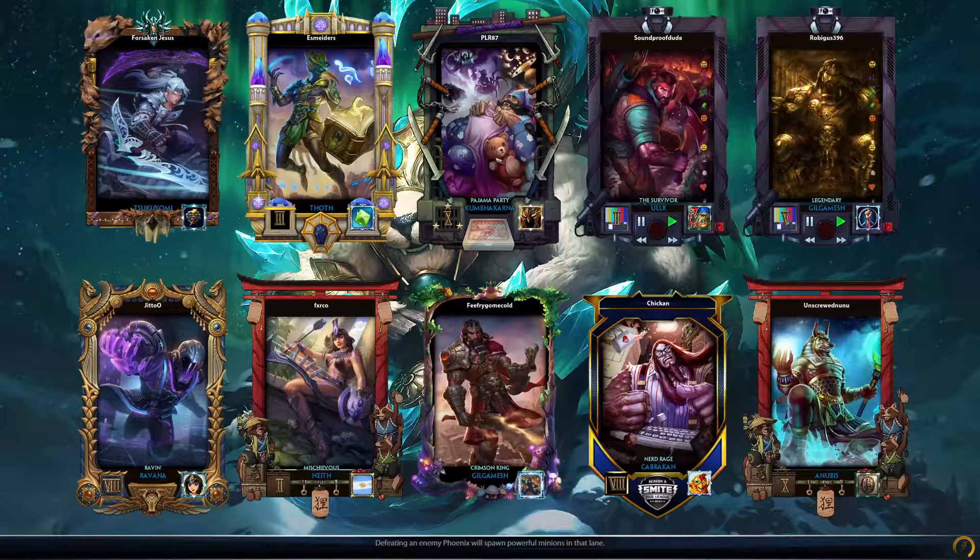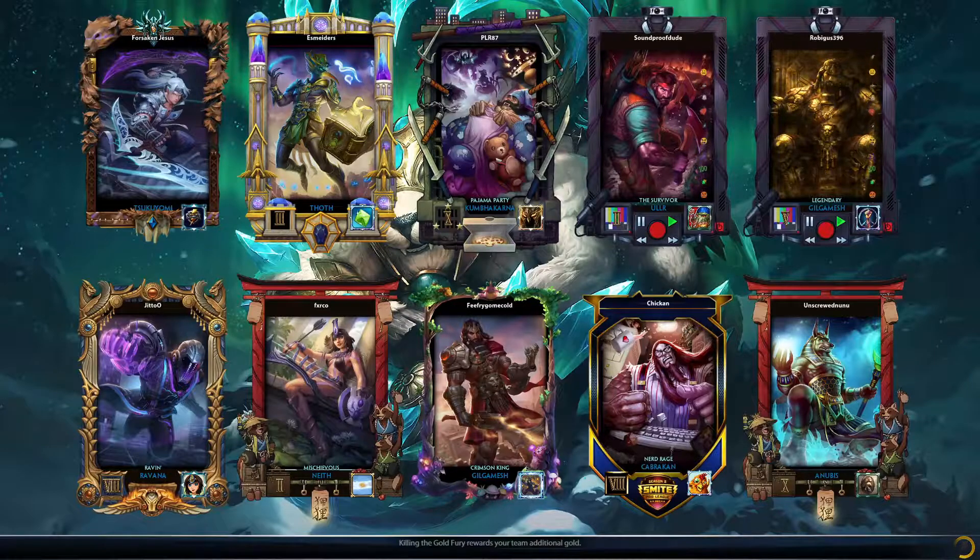Hello everyone, my name is Soundproof and today we'll be doing another Smite theorycrafting build. Today we'll be building the full Dominance tree, which includes Dominance, Transcendence, Heartseeker, and Hydra's Lament. We'll be building Bluestone as our starter and upgrading it into Bluestone Bruch because they recently got buffed and it should complement the build.